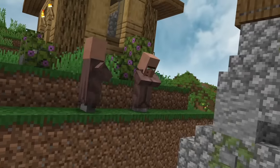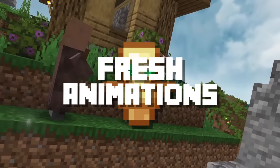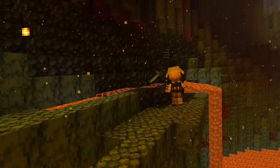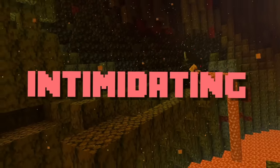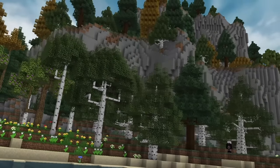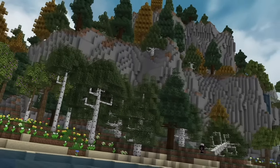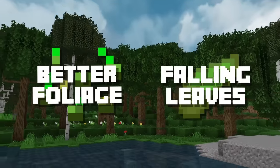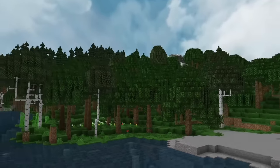To add even more life, we can add the Fresh Animations resource pack, which gives a total rework on the animations of mobs and also makes enemies look more intimidating. On top of this, we'll install the Dynamic Trees mod, which makes trees look and act more realistic. Combine this mod with Better Foliage and Falling Leaves, and we've got ourselves some beautiful trees for our already amazing terrain.